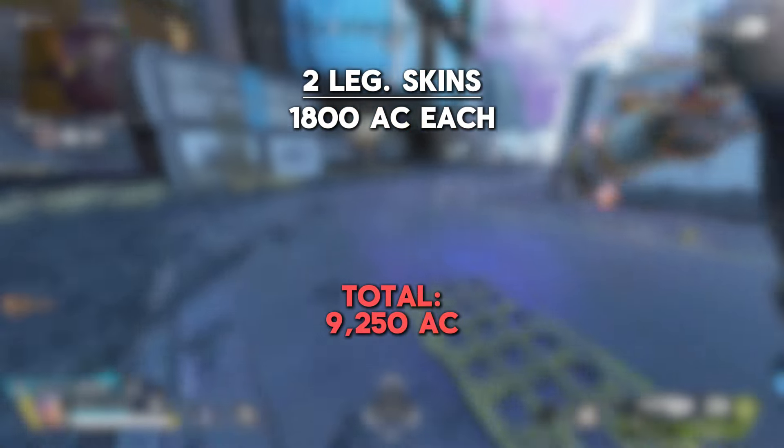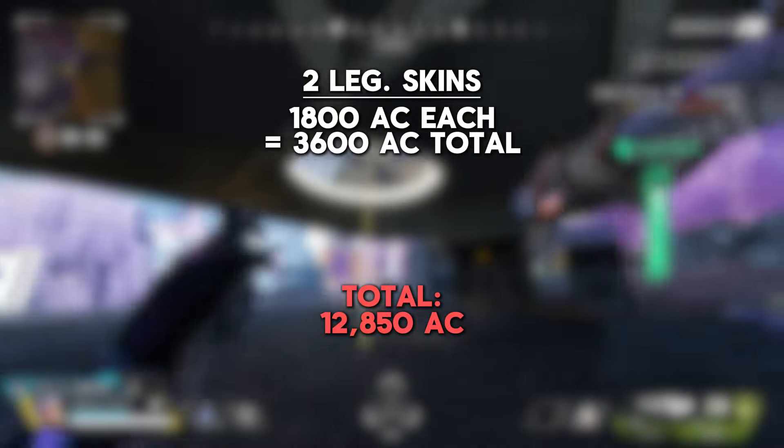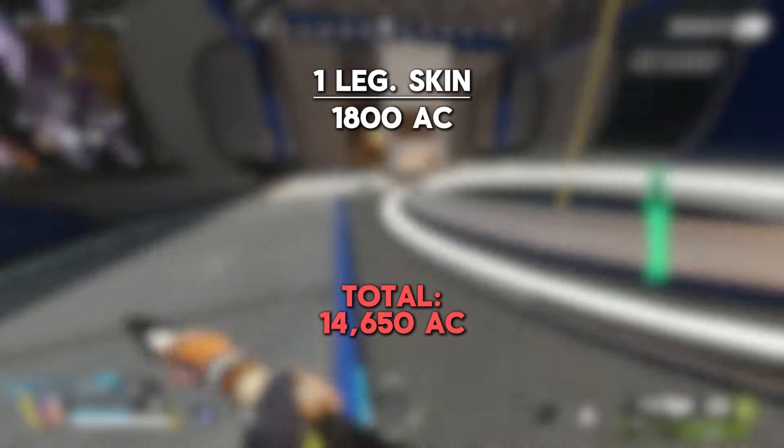Two legendary character skins going for 1,800 each gives us 3,600 added to our total, making it 12,850. Another legendary is another 1,800, giving us 14,650 coins in total.